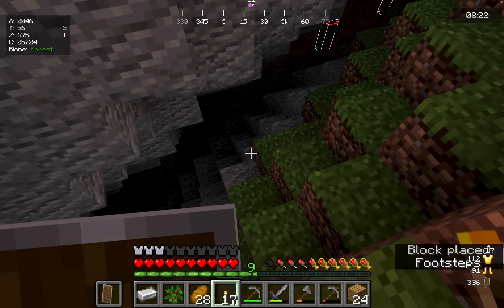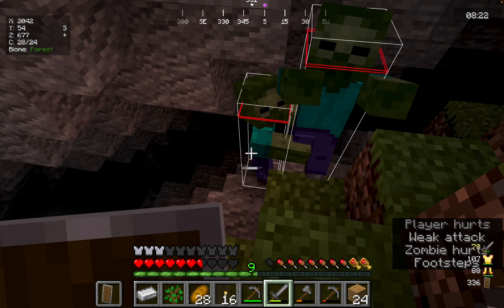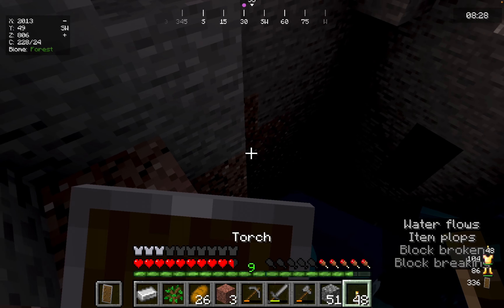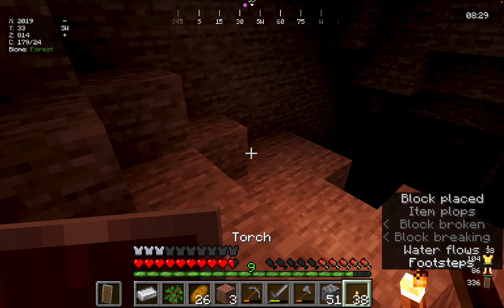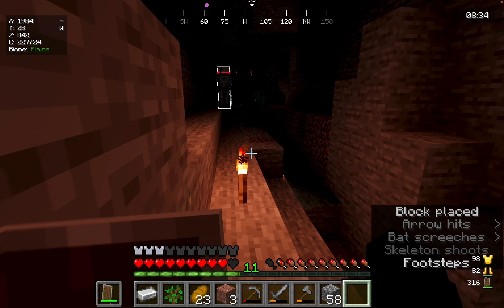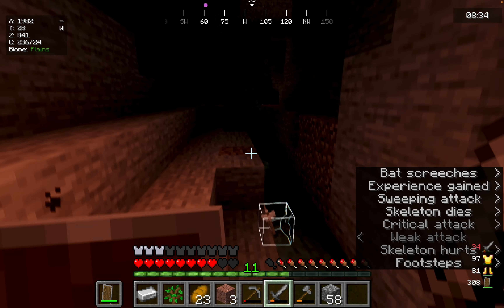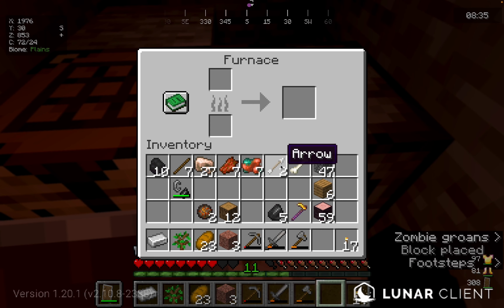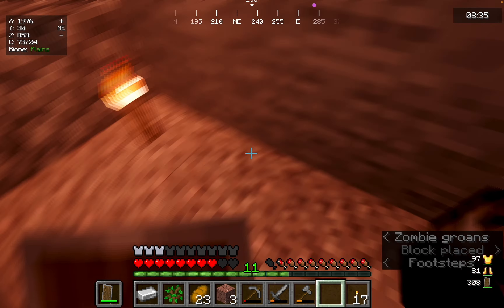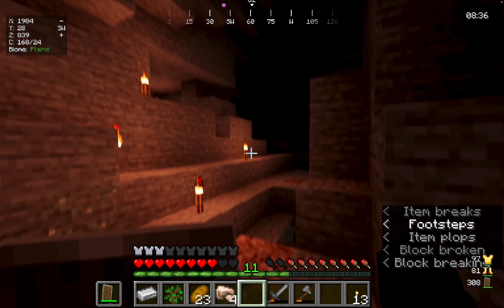Okay, yes, it looks like it goes down. Oh no, I'm taking actual damage and there's water so I can get down really fast — this is perfect, this is exactly what I was looking for. Oh thank goodness I had a torch. Let me quickly make another torch. 27 pieces, that's very good actually, this is a good vein too.